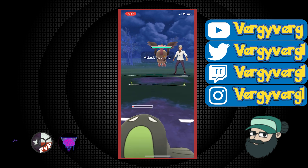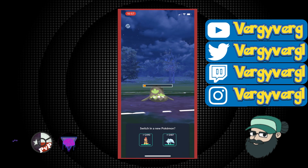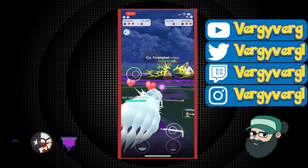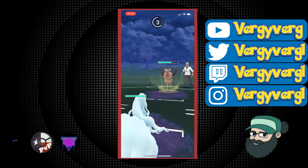We don't have to shield anything on Alolan Ninetales against the Mandibuzz. We can actually go for a full farm down if that's what we choose to do. I'm assuming in the back is either a Steel-type, their own Alolan Ninetales, or a Charm or Fairy-type of some sort.